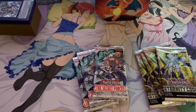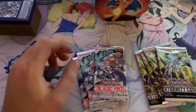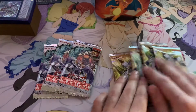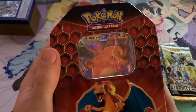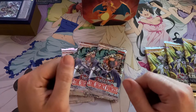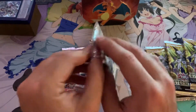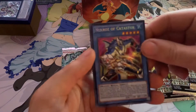Hey everybody, welcome back to another unboxing unpacking pack opening video. Just got some random blisters from Walmart - some Eternity Code, Secret Forces, and I found a Hidden Fates Pokémon tin. We're gonna open that and look for that shiny Charizard. Let's get right into it. Sorry about the air-conditioning noise, it's hot as hell.